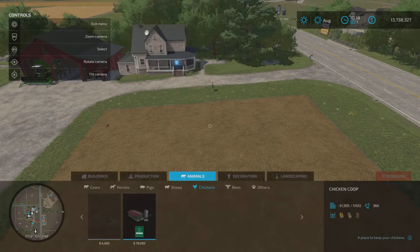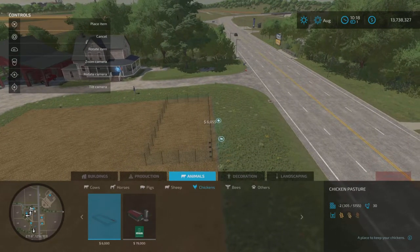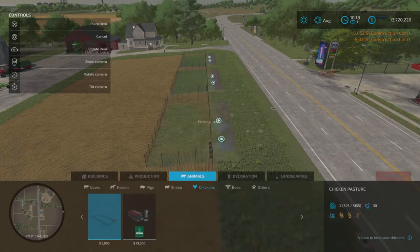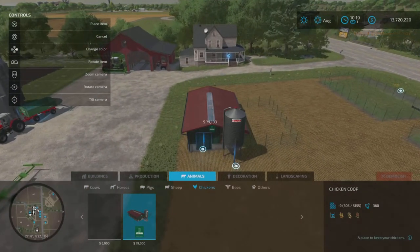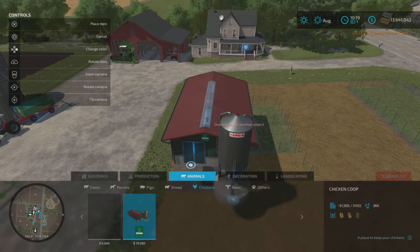The chicken coop is nine slots but will hold 360 chickens. We're going to grab three of those and place them down — you can spin these around, for me it's L1 and R1 on the joypad. It's slightly more expensive because the terrain isn't quite dead flat. We'll place three of those down. I do like that you can actually see the buildings now instead of just a green outline like FS19. Let's place the coop down — again slightly dearer because of the terrain.